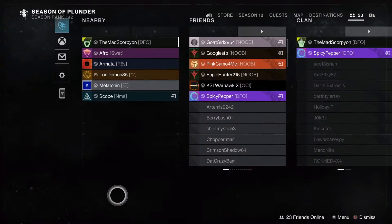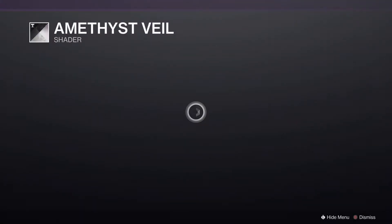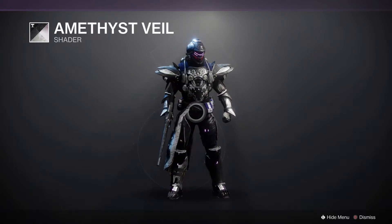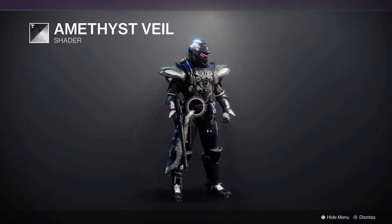Into the Bright Dust store itself. In the flare, we have Amethyst Veil, a shader from Season of the Opulence — a pretty good void-inspired one. Mainly black, some chrome silvers, some dark blues, but purple glows to it. I used this on my Hunter when Void 3.0 came out and it looked pretty dang good. I'm still using it on my Warlock now. Would definitely recommend.